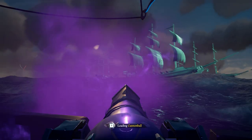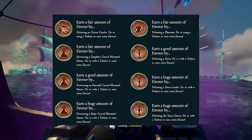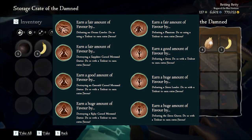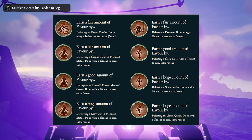Favor can be acquired in various ways, most of them centered around killing sirens. So these are the challenges: Defeat an Ocean Crawler, Defeat a Phantom, Destroy a Sapphire Cursed Mermaid statue, Destroy an Emerald Cursed Mermaid statue, Destroy a Ruby Cursed Mermaid statue, Defeat a Siren, Defeat a Siren Leader, and Defeat the Siren Queen.